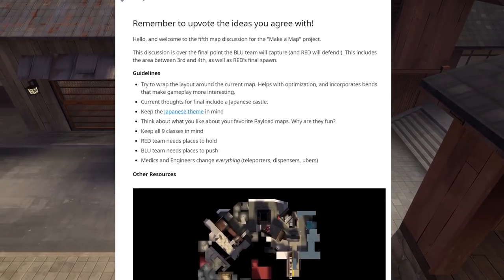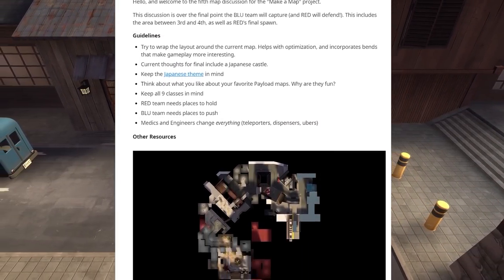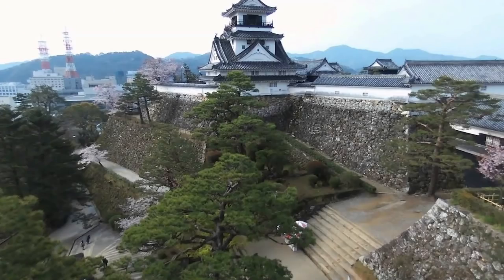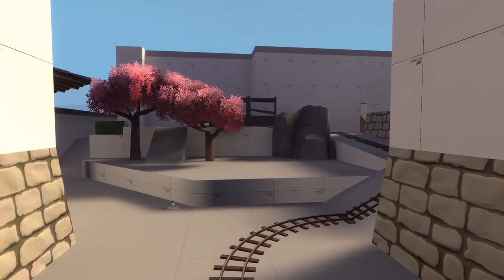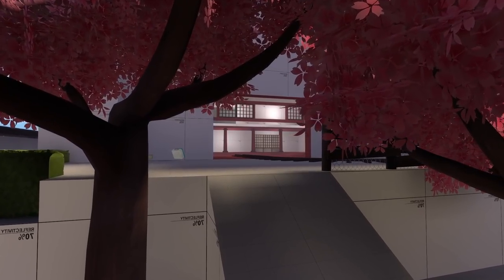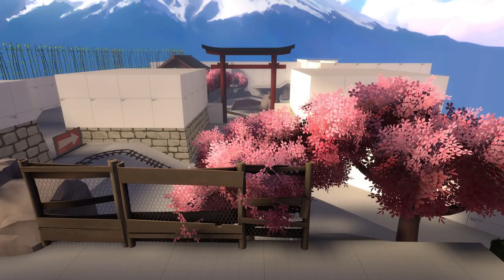The top Reddit post for the final point mentioned high ground for both Red and Blue, which played perfectly into our existing idea of the map ending in a castle. For inspiration, we hit up Google and found an image we really liked, and decided that Blue would push through a courtyard area that ended at the top of a hill. We decided the best way to accomplish this would be to have the path follow a U-shape, and at the end of the path, at the top of the hill, there would be a large door that leads into the castle. This looked pretty good, but then we realized that this layout created a massive sightline leading back to C, so we added in a couple of trees and fences to compensate.